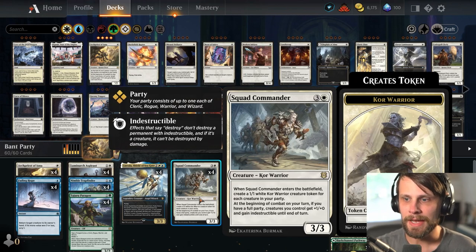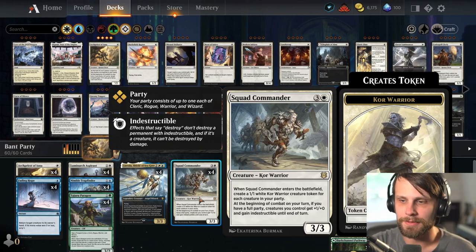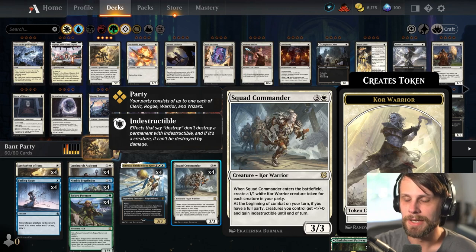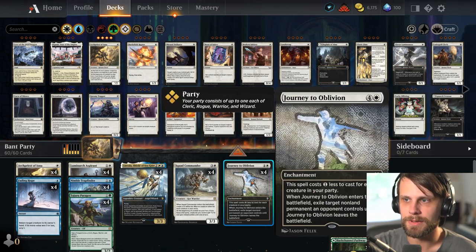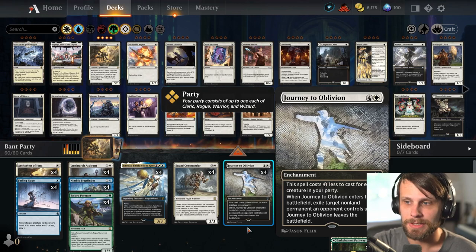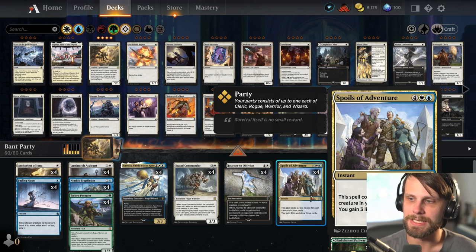Squad Commander comes down and immediately puts hopefully four 1/1 white core creatures onto the battlefield. And if you have the full party at the beginning of your combat, creatures you control get plus one, plus zero, and Indestructible until end of turn, which is hugely important. For some tech pieces, we have Fading Hope and Journey to Oblivion — Journey obviously benefits from the party mechanic. And Spoils of Adventure is a nice little instant-speed way to gain some life and draw some cards that gets cheaper throughout the game.